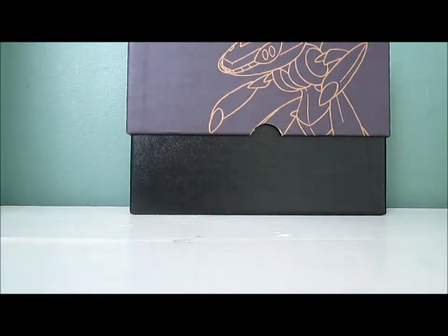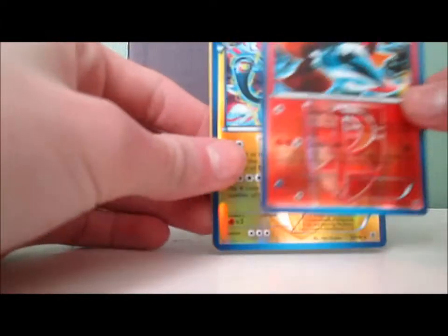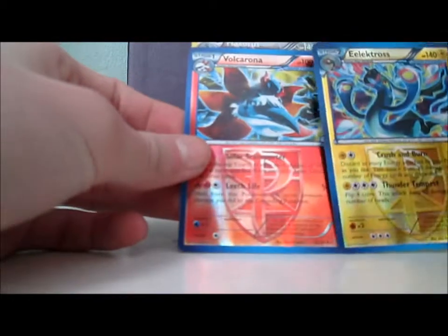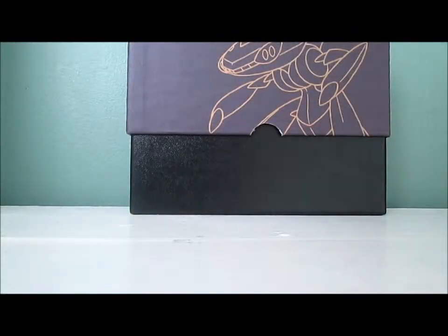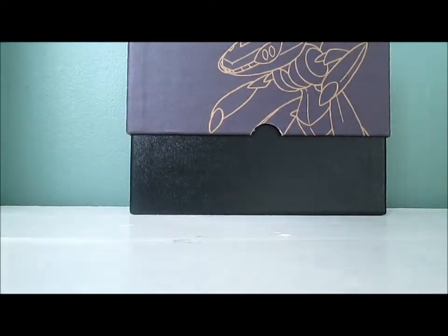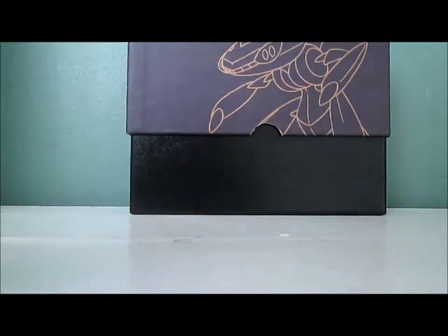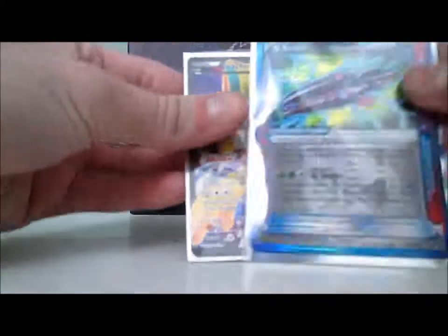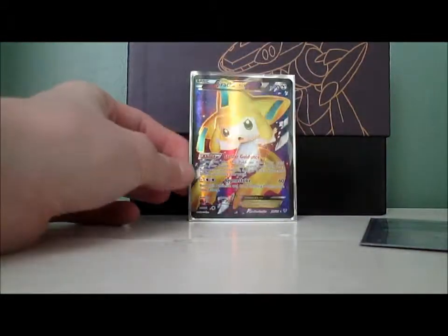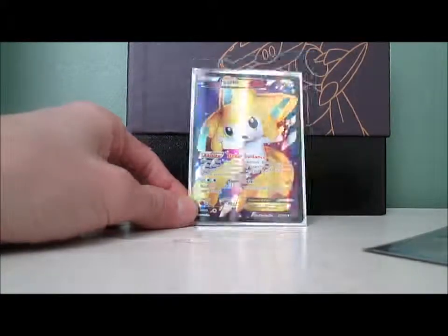Recap time. For Reverse Holo rares, I got Volcarona, Electross, and a Haxorus — though I just noticed the Haxorus has the energy pattern but the others don't, which is a little suspicious. For regular rares: Volcarona, Azelf, Machamp, Suicune, and Cradily. My Holo rares: Electross Holo and Porygon Z Holo. And for ultra rares: a G-Scope Ace Spec card, and a Jirachi EX Full Art! Lately I've been doing terrible pulls, but this box was amazing. What a way to end the box — that's an amazing pull.